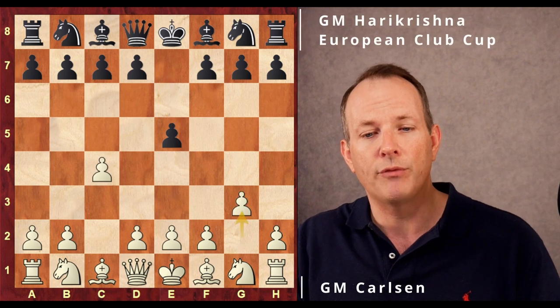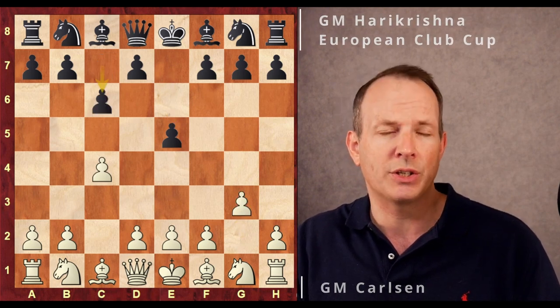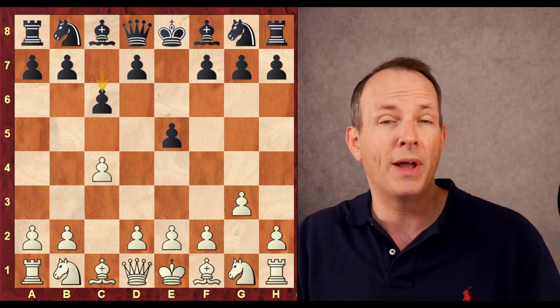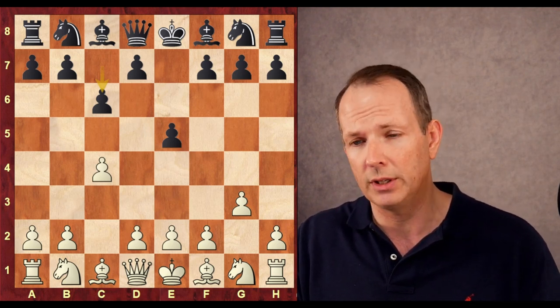Magnus begins with c4, e5, g3, and c6. This is like a c3 Sicilian with the colors reversed. Currently, one of the better openings against the Sicilian defense.